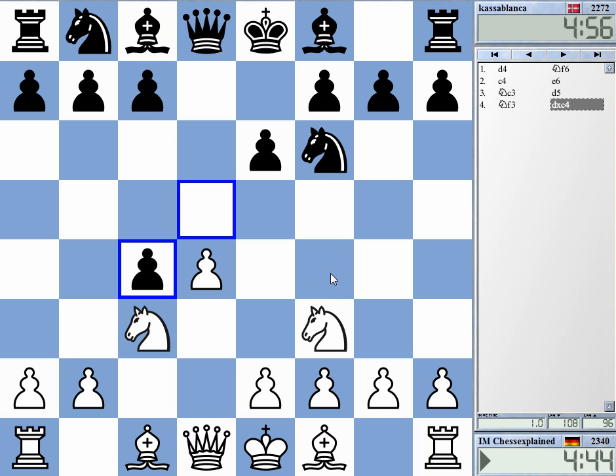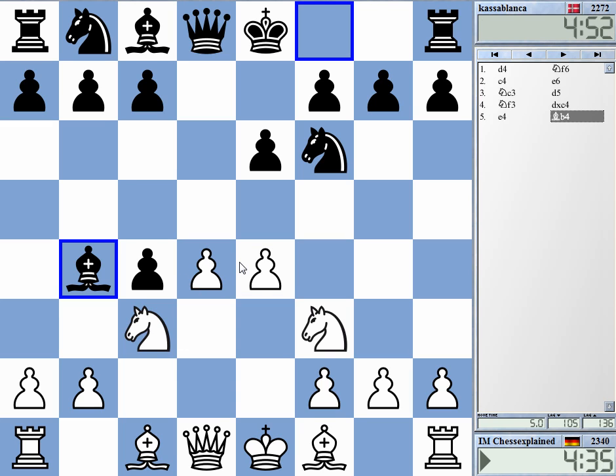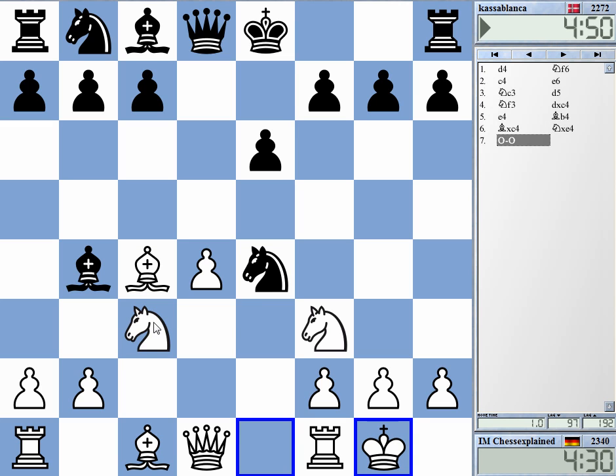This is what you get for varying a line that I don't know anything about. I guess you play e4, but I don't know much here. Wait — I think there is an interesting gambit line with bishop c4, knight e4, and castles. Maybe I can try that.